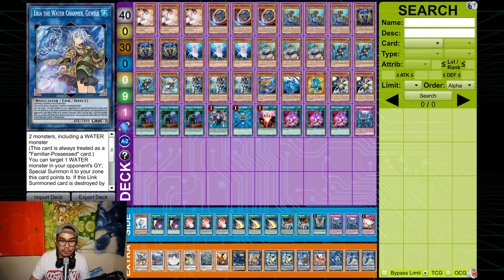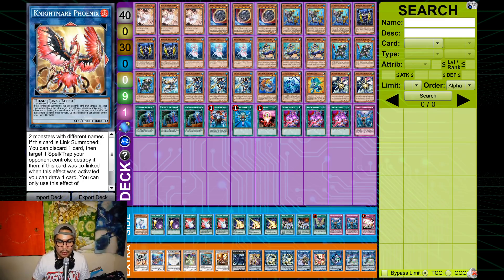Area is literally a god card — you bring back their Needle Fiber, make Access Code Talker, pop their board, and play interruption. In the Elik matchup they can't Conquistador it, so you get a free search for D.Va or Minstrel. Anything with 1500 or less defense is searchable. Phoenix/Elik provides a different attribute for Access Code Talker, which is nice.